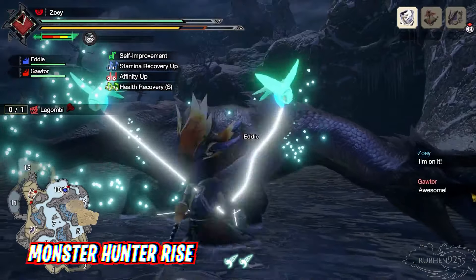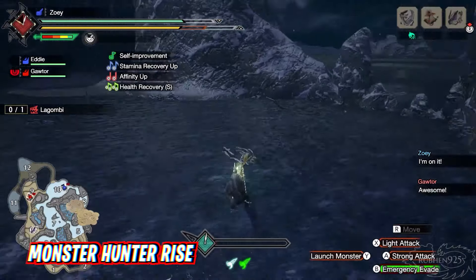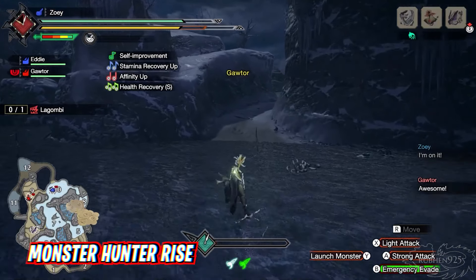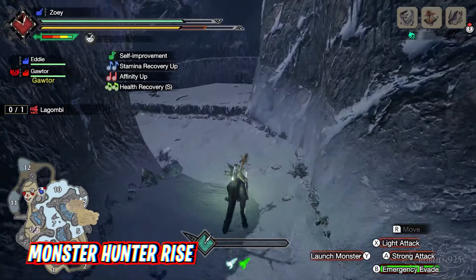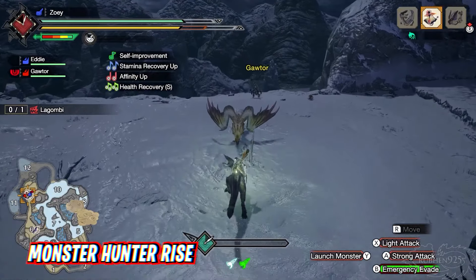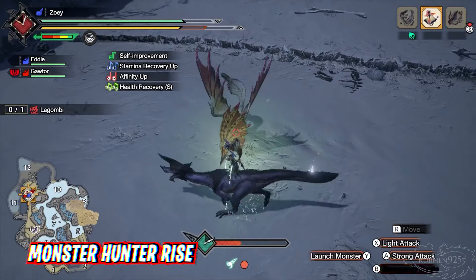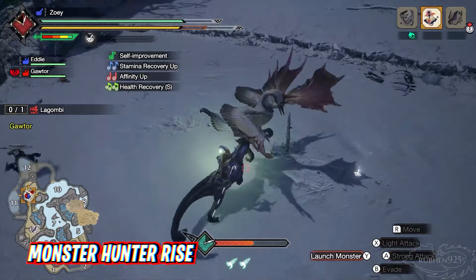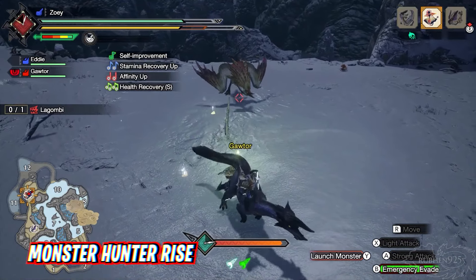Monster Hunter Rise is the latest entry in the series, and while it didn't change things significantly following Monster Hunter World, it made good on what it started. One of the coolest additions, besides theming the game around a samurai aesthetic, was the inclusion of Palamutes — the dog equivalent to the cat-equivalent Palicos from previous entries. Both creatures could help in battle if friends didn't join a match, but only Palamutes could be ridden around like horses. Hopefully Palamutes are here to stay, but if they aren't, that just makes Monster Hunter Rise all the more special as a multiplayer game on Switch.